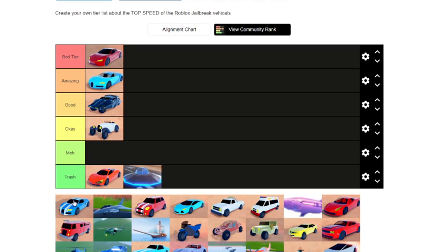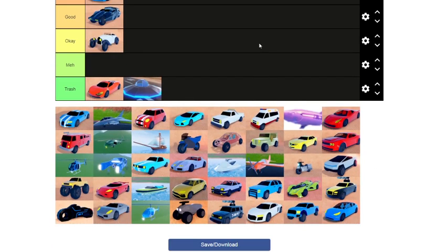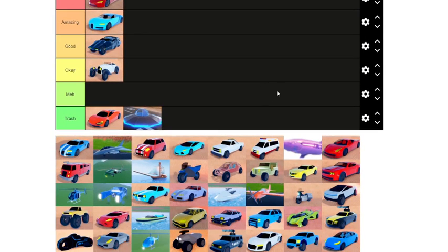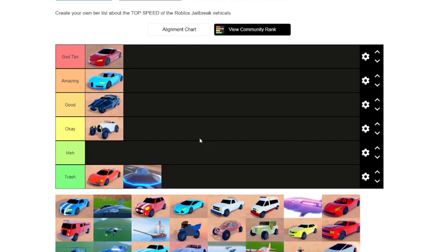Now we have the old Bugatti. I've never used it, mainly because when the Arachnid, old Bugatti, and Torpedo were around I didn't even know jailbreak existed. Same goes for the R8, the truck whose name I don't know, the Arachnid, Torpedo, Mustang, and Mini Cooper — these are vehicles I've never experienced in game, so I'm going based on what I see in YouTube videos. That's not the most accurate, but it's good enough.